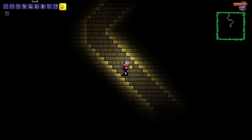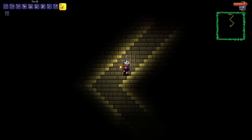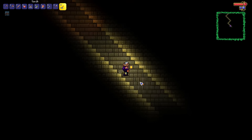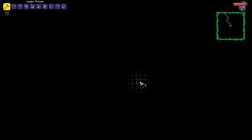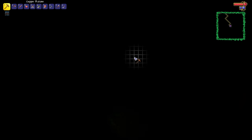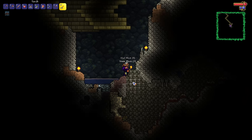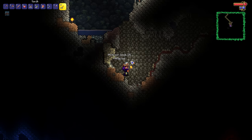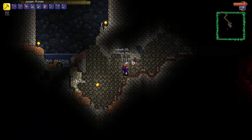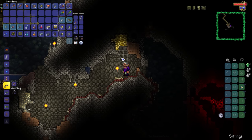If you guys want this world for yourselves — literally the perfect start to being a summoner — check out the description down below. You can play this very world with yourselves and have literally the perfect start. According to the background music, there's actually an underground mushroom biome nearby, so I think we're going to go ahead and maybe explore it and see if there are any heart crystals to be had down there.